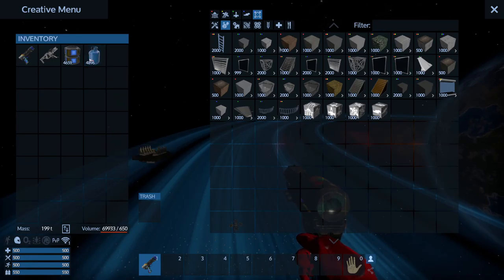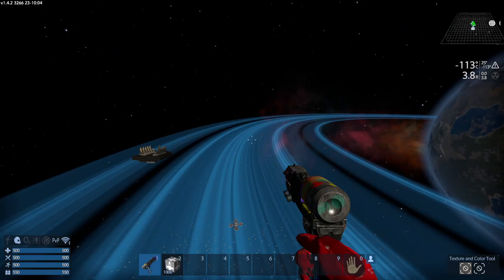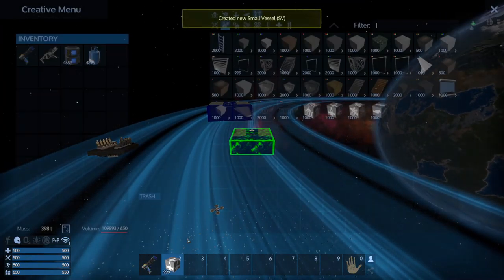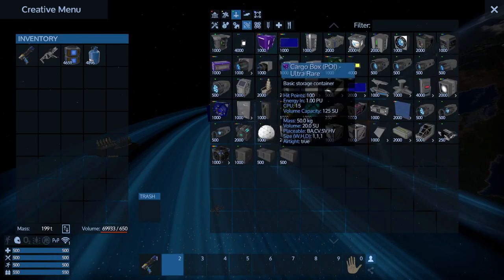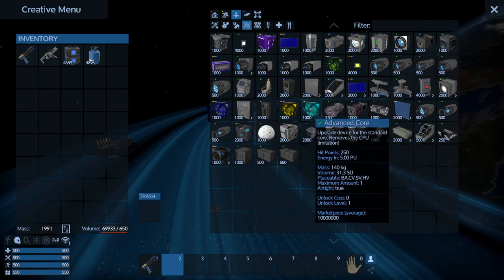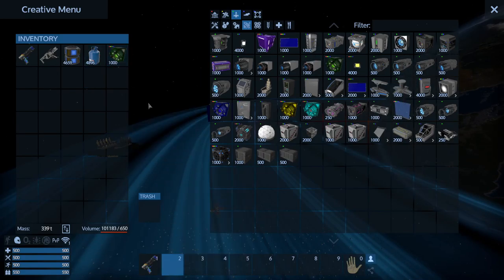We're going to start off with a small vessel starter. It's automatically going to be level with the playing field — perfect. Put it right here. We started our new small vessel. Let's get rid of that. I might need a core later to replace that. Advanced core — what is the advanced core? Core: removes the CPU limitation. Can that be gotten in the game? I wonder. So here we're going to go ahead and put a core here — we might need it later.